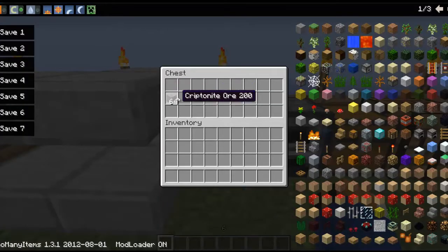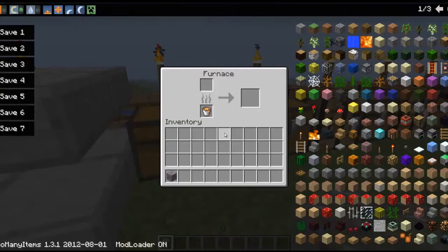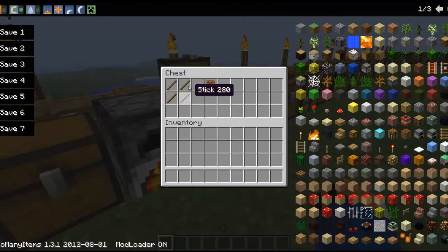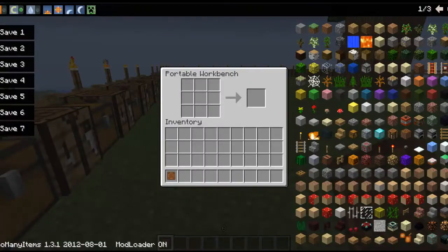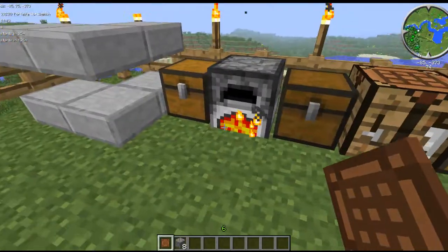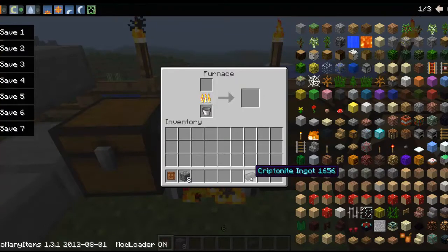You'll find kryptonite ore — it's pretty rare in the ground. I think it's a little bit more rare than diamond, but don't quote me on that. You smelt it and it makes a kryptonite ingot. Here's the first item: a portable workbench. This is how you make it — you got four sticks and a portable workbench recipe. You can just put items in and craft things on the go, which is pretty cool.